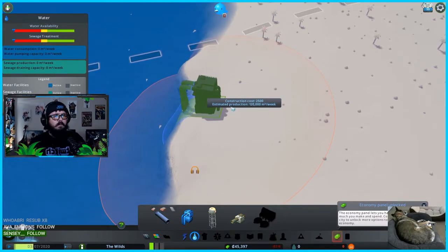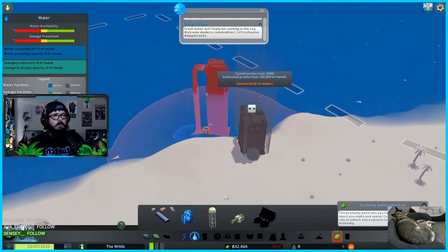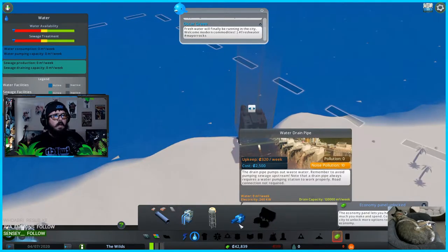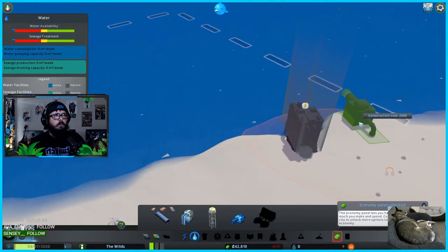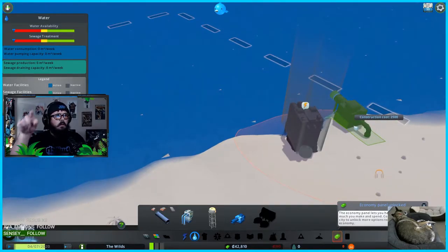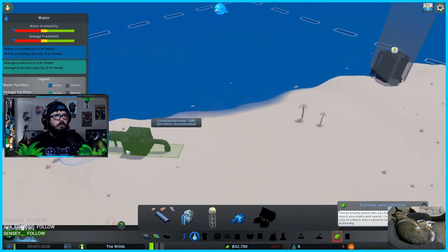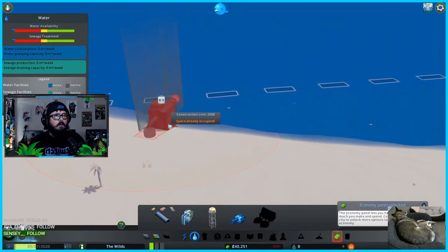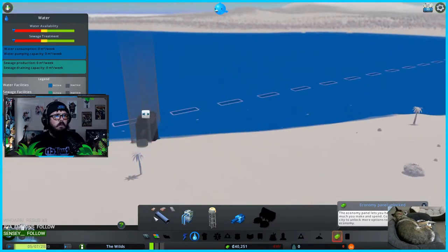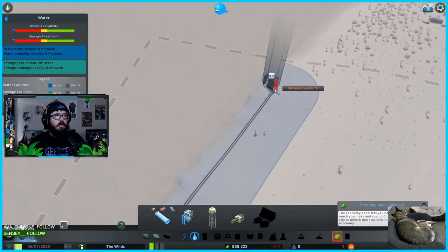The video recommended placing your water infrastructure near the water and being careful about the flow direction — you don't want your drain pipe pushing out dirty water on the same side as your intake. My intake is to the right, the water flows to the left, so I'm going to throw this dirty water pipe down here on its own, and then connect them.